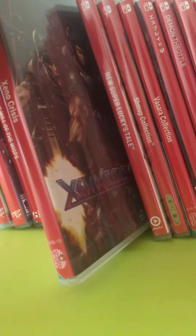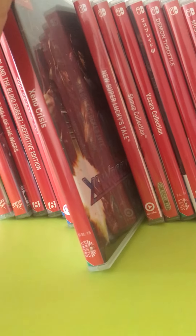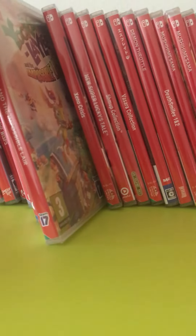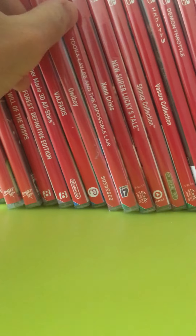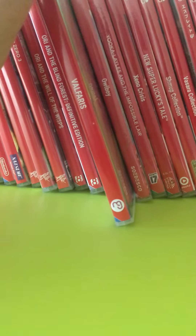Shoot'em Up Collection — never played, still sealed. This is New Super Lucky Tale, a 3D platformer, also sealed. Xenocrisis — this is a top-down 2D shooter in the style of Smash TV. Ukulele is also a platformer.